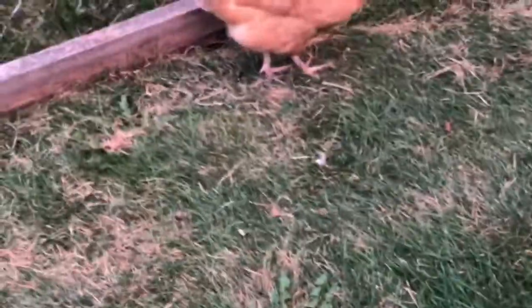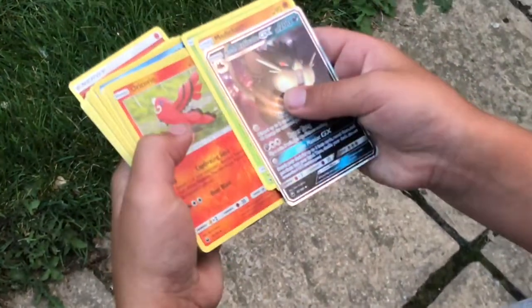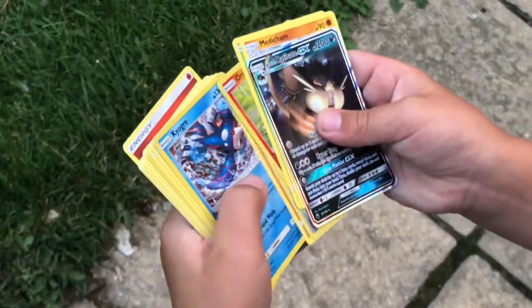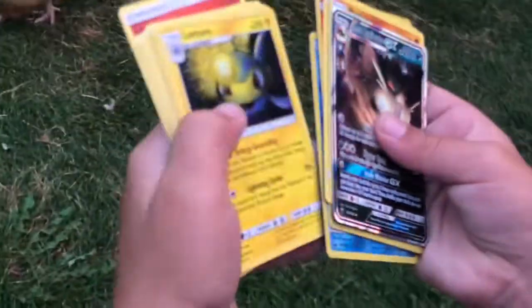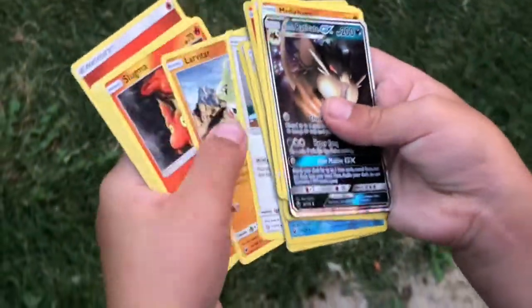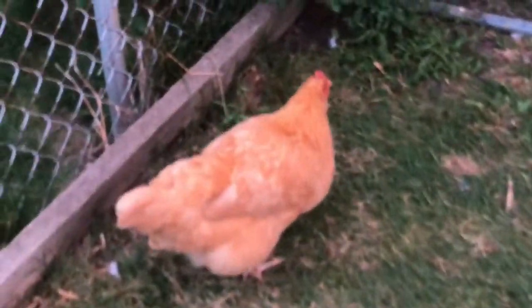The recap: so we got the Alolan Raticate GX, Medicham, Breloom, Oricorio, Switch, Miltank, Kyogre, and Friendball. Okay, that's it for this video. See you tomorrow in another video. Bye! Bye! Chasing the Pikas.